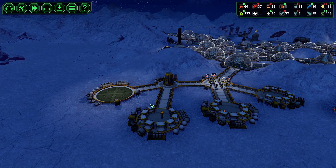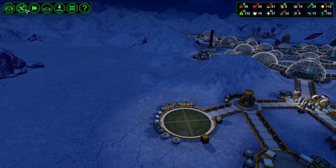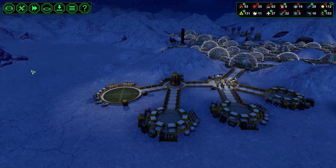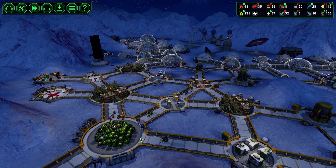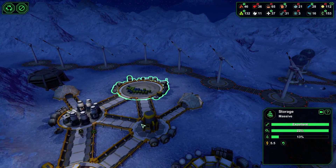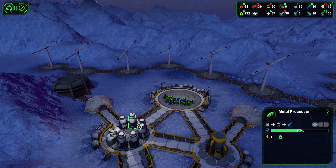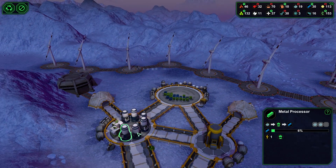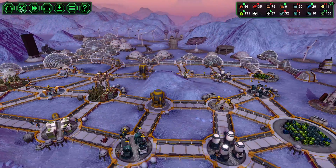So we need to start expanding into this area down here, and I need to do it carefully because we have so much stuff and our storage is kind of wrecked at the moment — this one's at 77%. These two up here aren't too bad, but there's not a whole lot going on up there. We are generating metal pretty well. I kind of want to throw in another one of the monoliths as well.